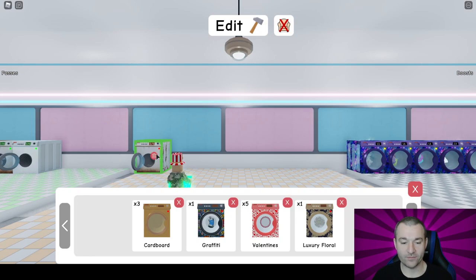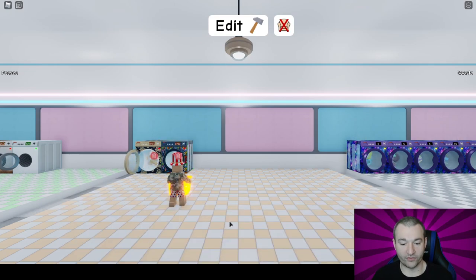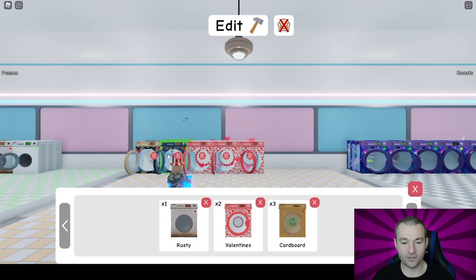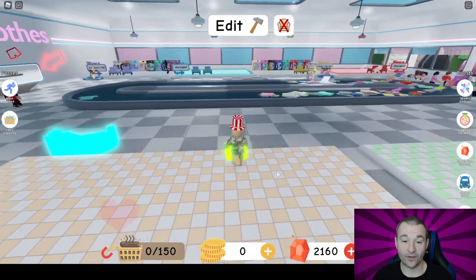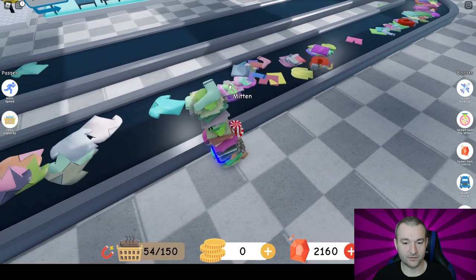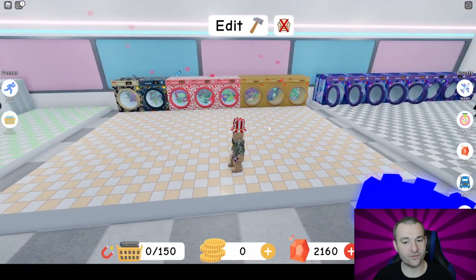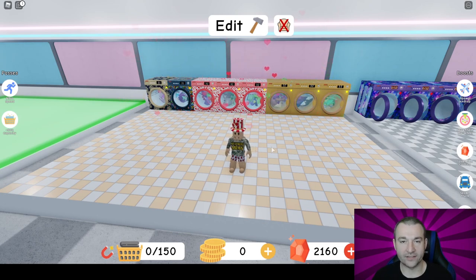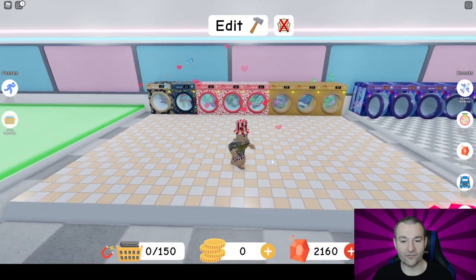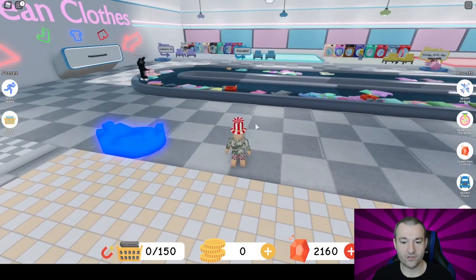So here's my plot. What I do now is I have a bunch of limited machines I've been compiling, so I get rid of the starter one right off the bat and start putting them down. We have this week's luxury floral, a graffiti, a few valentines — one, two, three, four, five — and some cardboard machines. These all give 55 multiplier and I can hold 11 each, so 88 items. Then really just start the grind: pick them up as fast as you can and lob them in.